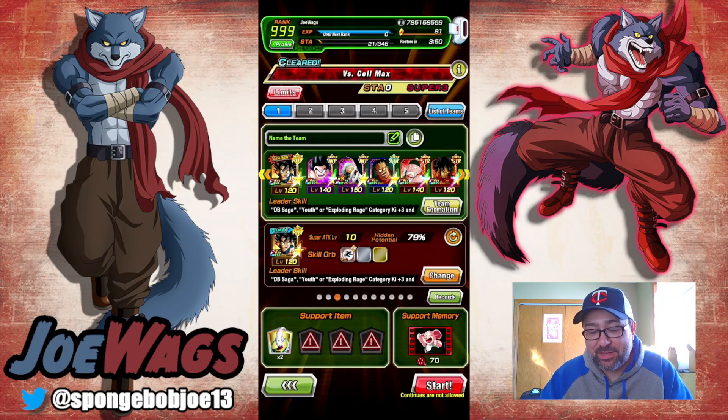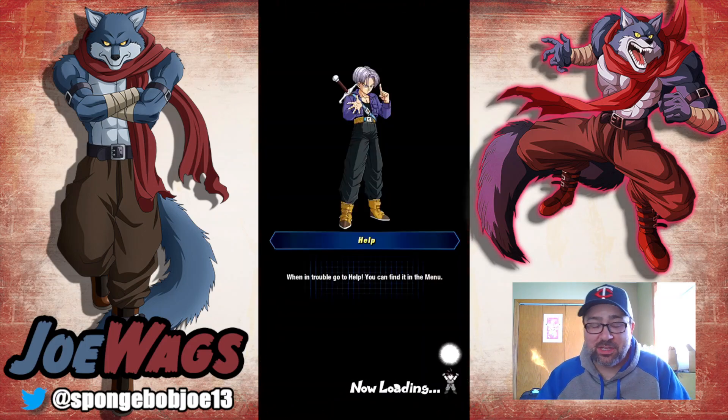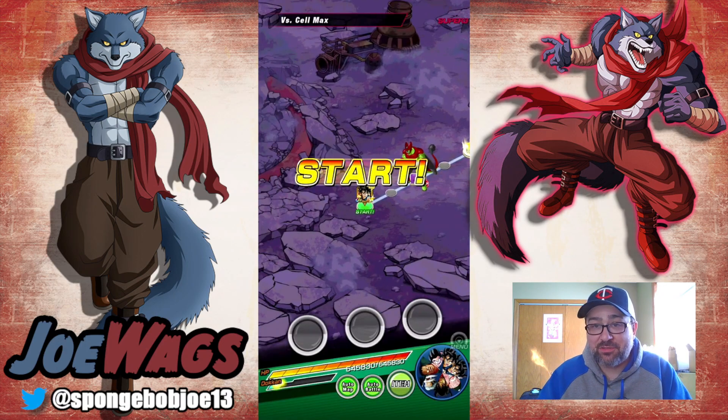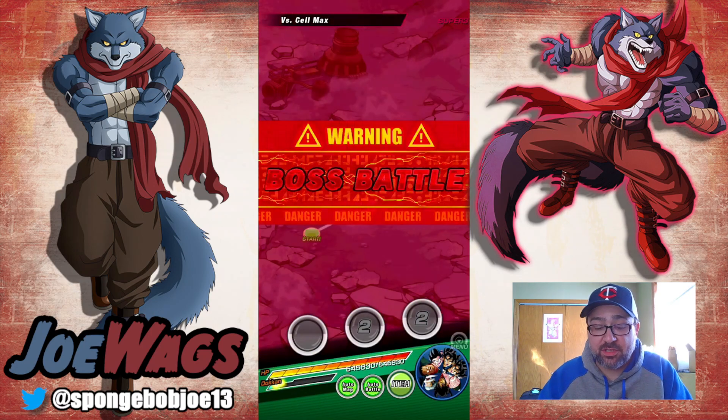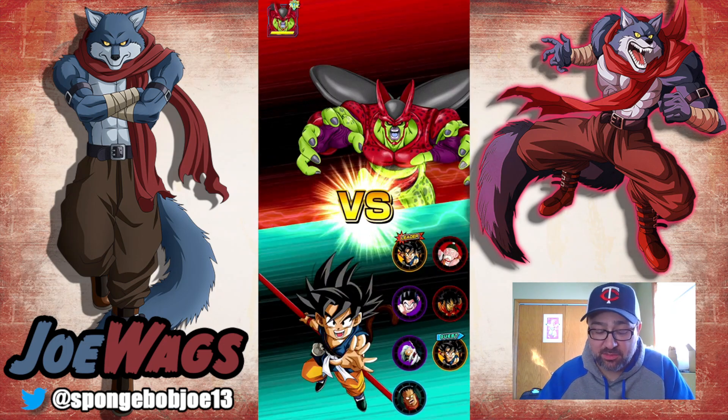This team includes three free-to-play units, by the way. We've got LR Jackie Chun, we've got Grandpa Gohan, and we've got Yamcha. Let's hop in — I don't know how well this is going to go. I haven't actually attempted this off-camera; I'm doing this right now just while recording. If I die instantly, I'll jump in and use a few attempts and see if we can get it done.